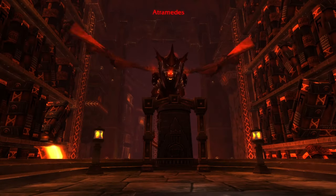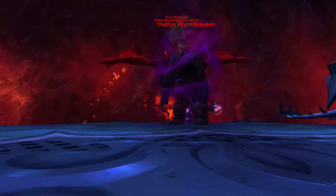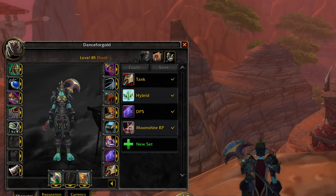In tier 11, bosses like Atremedes will have you in pure DPS gear, while fights like Halfus that are pretty rough on the tanks will require you to optimize more towards survivability. As such, having multiple gear sets will be required if you want to be the best Feral tank you can be.